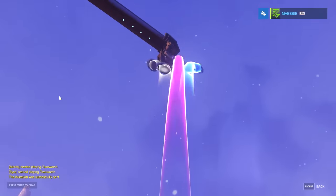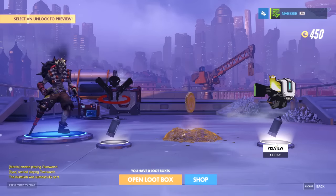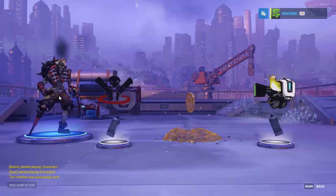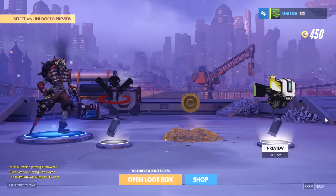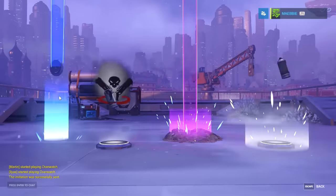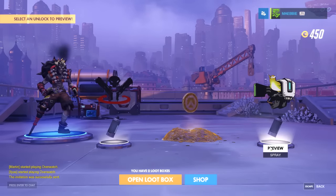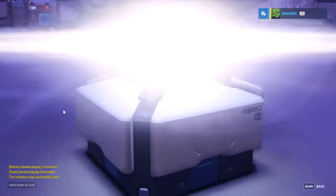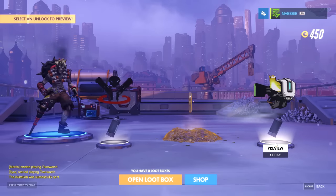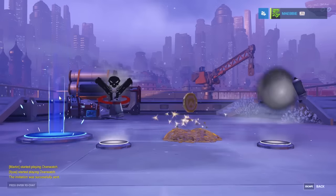Something you can't get from loot boxes is player icons — as you can see on the top right, there's a little green icon thingy next to my name. That's a player icon and you can get them from loot boxes but they're pretty rare. Some of these player icons you can only get from events, so that's just how it is.